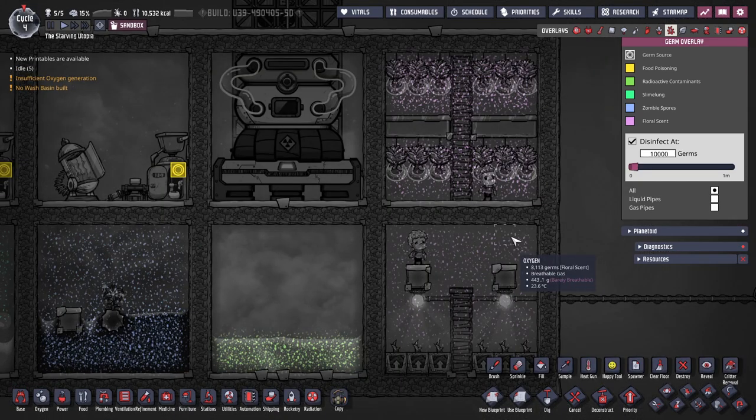Aside from the diseases, there are still two further types of germ, and the first of these is the pink coloured florescents. These are given off by bristle blossoms and buddy buds, and actually decrease stress for dupes by 5% per cycle, unless they are allergic. In this case, they will get increased stress for 60 seconds and may sneeze. Allergy medication can be used to cure or prevent this, but given the short duration of the debuff, this is generally unnecessary.